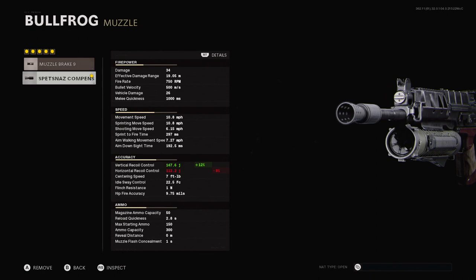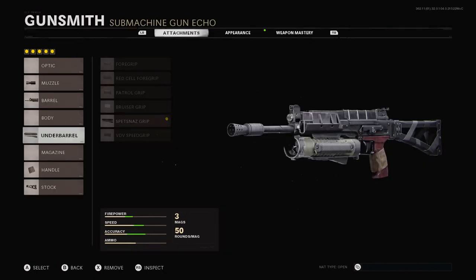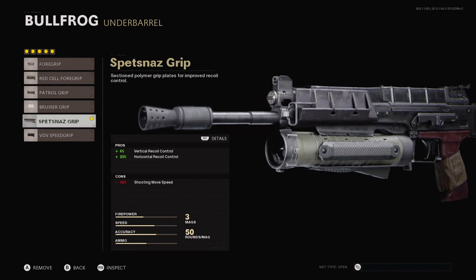The first attachment you want is a Spetsnaz Compensator to make the vertical recoil control a lot better. Secondly, you want the 8.1 Inch Liberator Barrel — this is going to double your bullet velocity, which is very important to make this weapon good at medium to longer range engagements. Next, in the underbarrel category, you want the Spetsnaz Grip to lower your vertical and horizontal recoil.